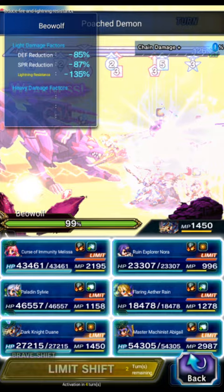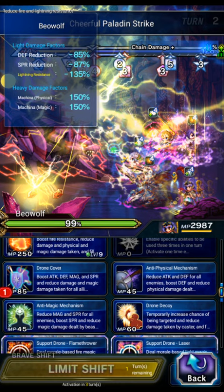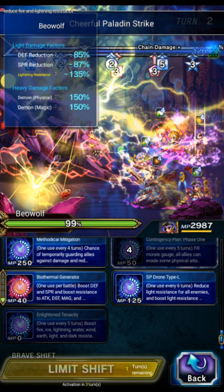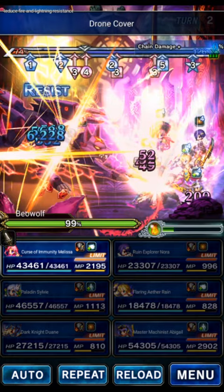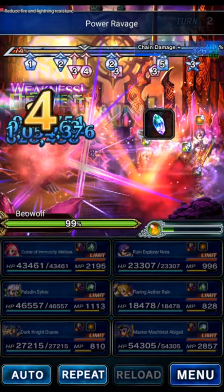Dwayne will do his big 450 stat buff, 350 LB buff, his 150 amplify, Arcane Supplementation, Hellfire Infusion, and just hit the boss with Bolting Strike. Abigail on this turn will just refresh Cover — that also fills the morale gauge — and do the anti-physical mitigation. This is very important: we have to do SP Drone Type L for the light imbue, otherwise she won't be able to chain on the next turn.